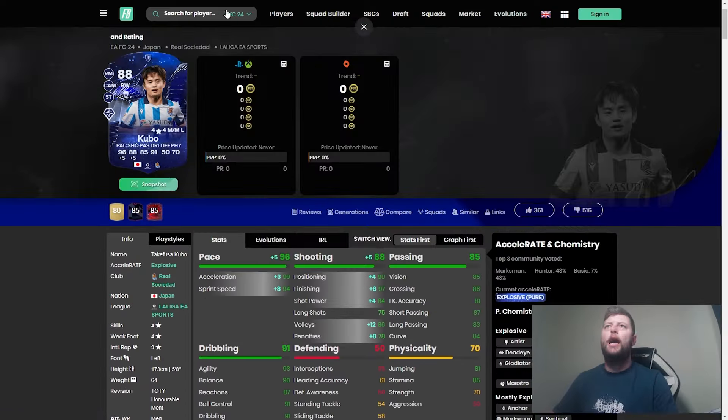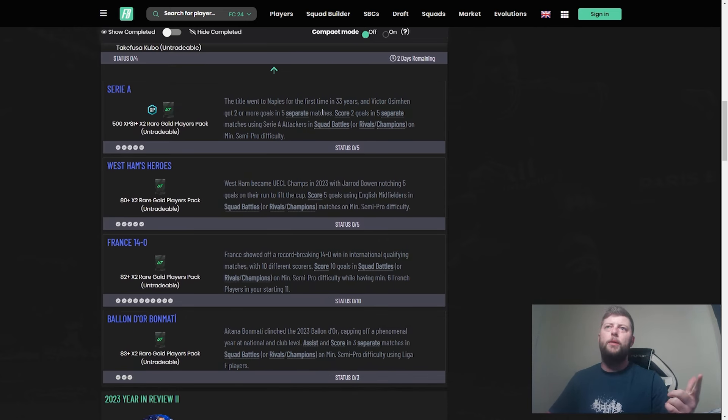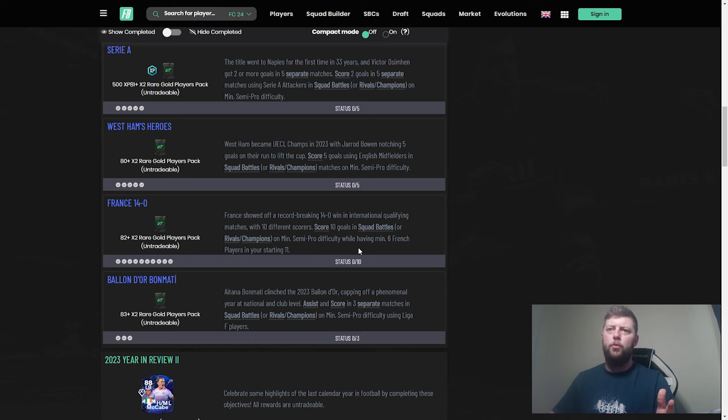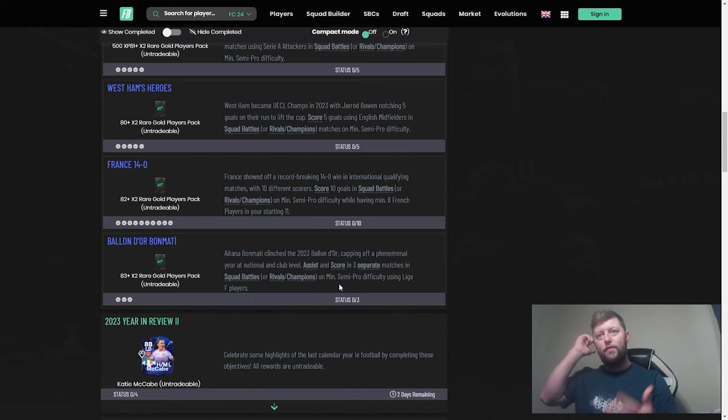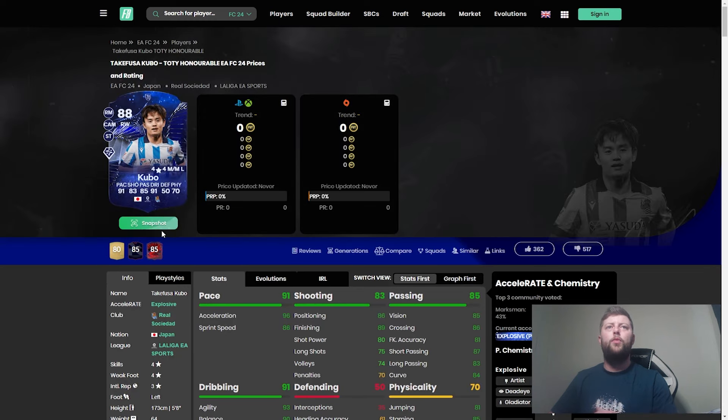So in terms of Kubo, what have we actually got to do? If you go over to Footbend — if you're not on the console — the objective is quite simple. Go into Live and you should have the Year in Review free. It is a five-match objective minimum. If you're doing it on Squad Battles: two goals or more in five separate matches with Serie A attackers; score five goals using English midfielders — pretty standard, could do that in one game; score 10 goals with a minimum of six French players; and also assist and score with Liga F players in three separate matches. Complete those and you'll end up with the 88 Kubo.